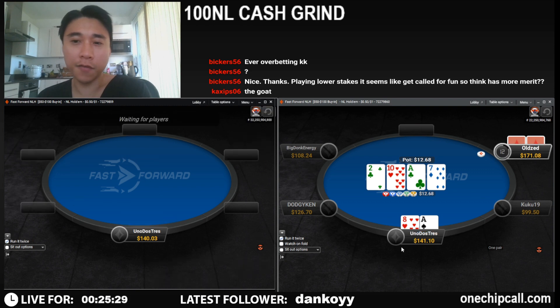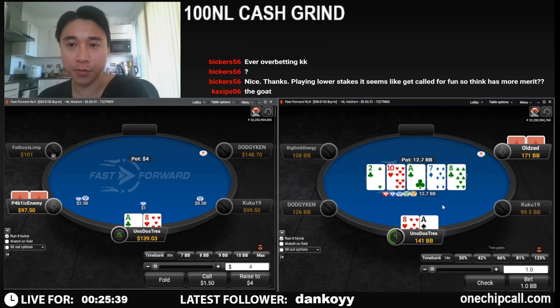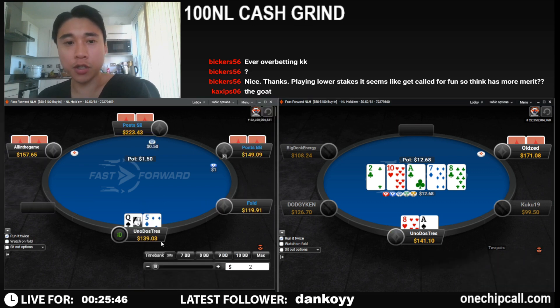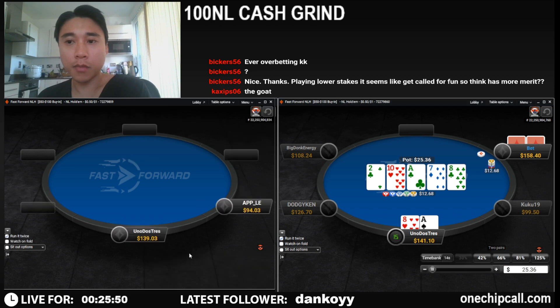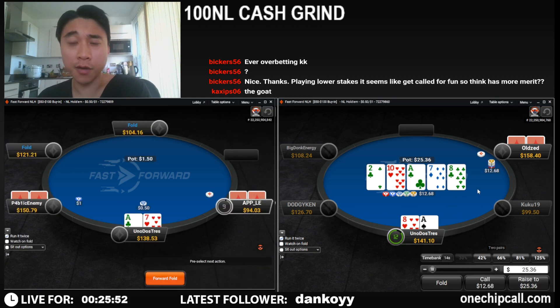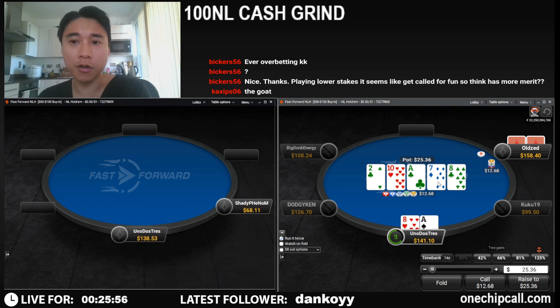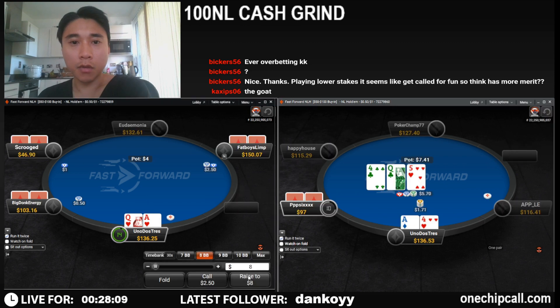I think we're going to have to call twice here depending on bet sizing. He has a lot of flush draws that would bet the flop and then check the turn, so we are going to check the river. Given we have flushes in this spot as well, when he pots it we're not going to be calling.